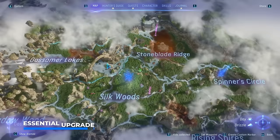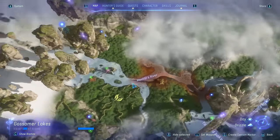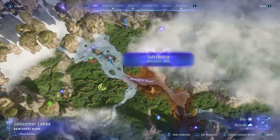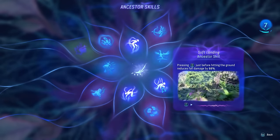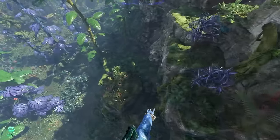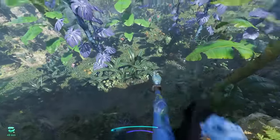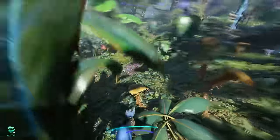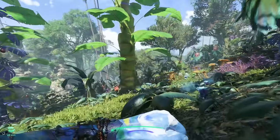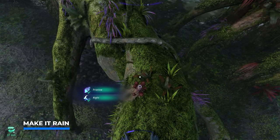Even better, a little bit to the east of the Kinglor Forest, you will find the Gassimer Lakes. If we check out this place right here, you will find an Ancestor skill called Soft Landing. This skill allows you to press crouch right before hitting the ground to basically reduce any fall damage by 50%. This will come in pretty handy if you don't have any plants in the surrounding area to break your fall.